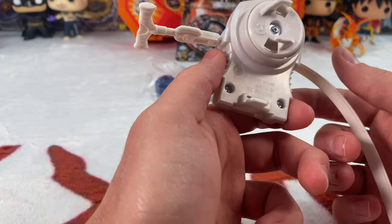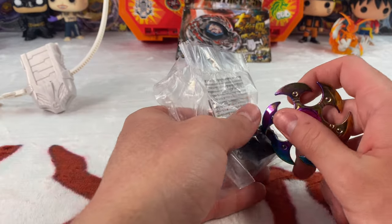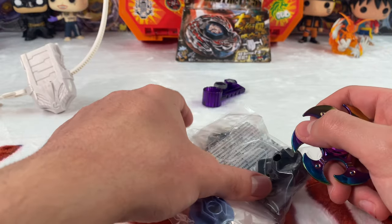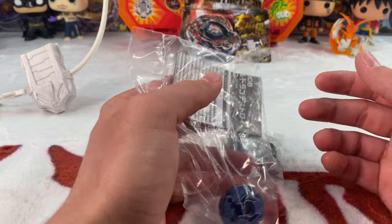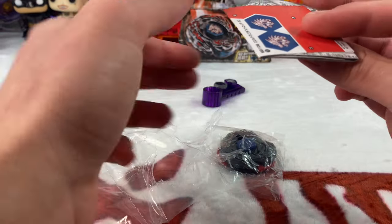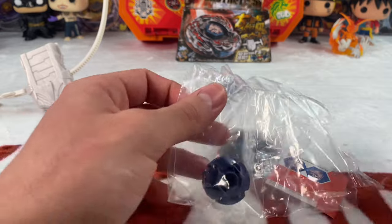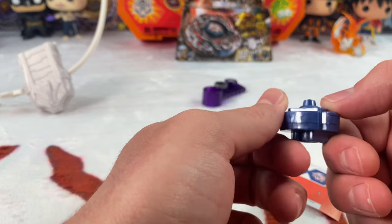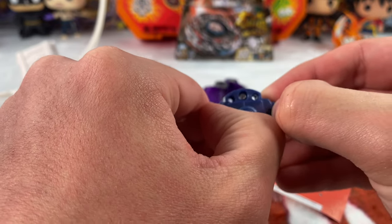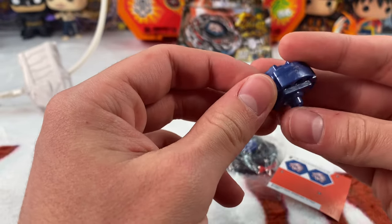We have a left-spin launcher — awesome, super sick. Next we have the stickers. We're going to use this purple face bolt. We got nice plain red stickers. We have the flat tip and the sharp tip — you can see how it's sharp right there at the end.